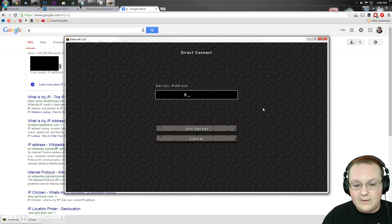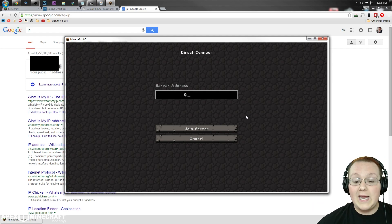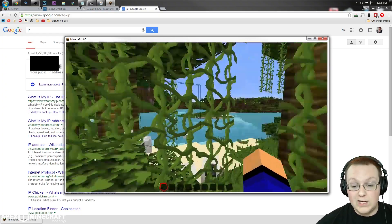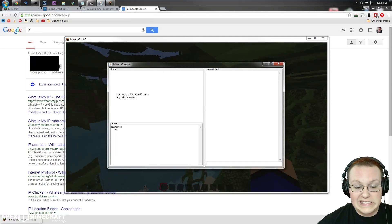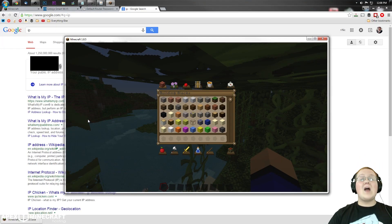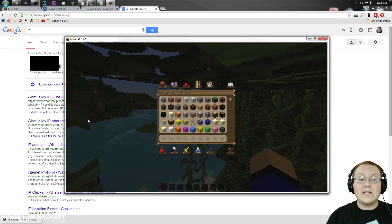Copy your public IP address and paste it into the Minecraft Direct Connect box. Click Join Server — if it lets you in, your public IP address is working. You can come back to the server console and see that you're in the game. That is how you set up a server in Minecraft 1.8.5. It seems complicated but it really isn't.